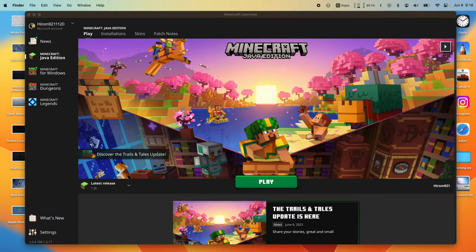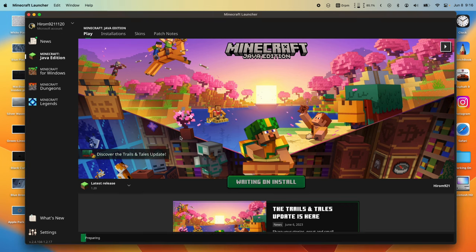And we're in Minecraft 1.20. Some information while I download this update: Minecraft gives a new update every year. 1.19 was last year, 1.20 is this year. This update is not as much as I expected — I thought it was going to be at least a gig, but it's only 47 megabytes.